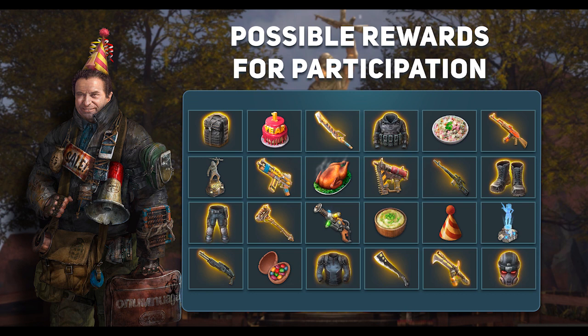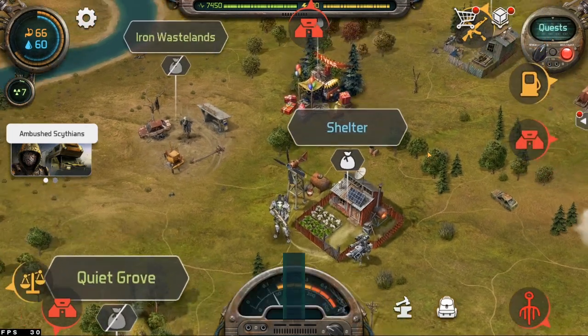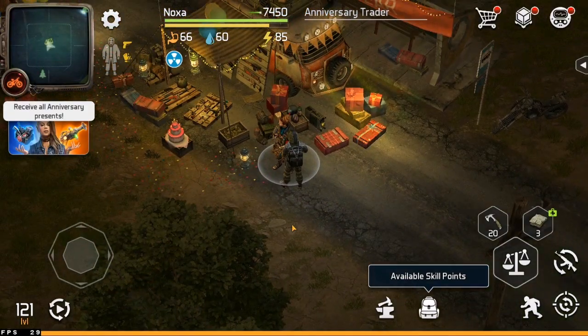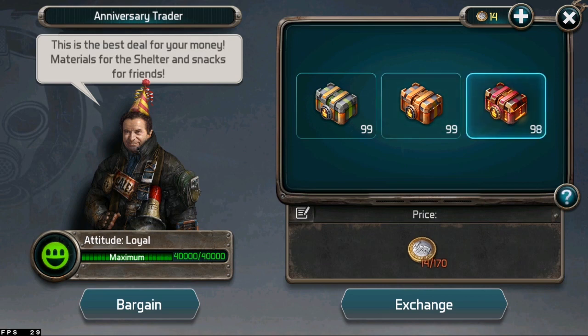As I mentioned earlier, you can trade all the coins at the anniversary trader. He will be at the spot near your base with those noisy fireworks for the whole event. Each box requires a different amount of coins.